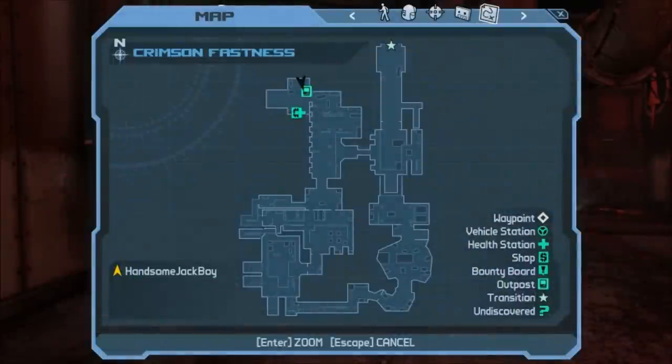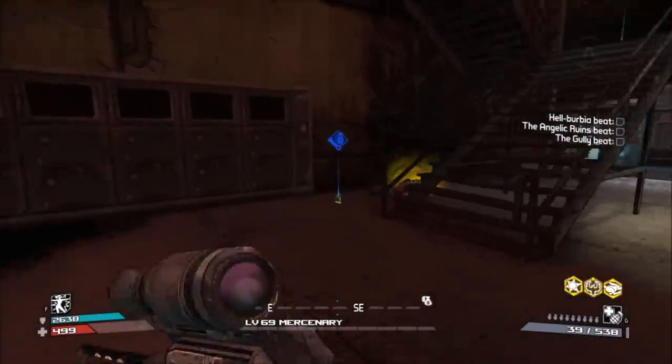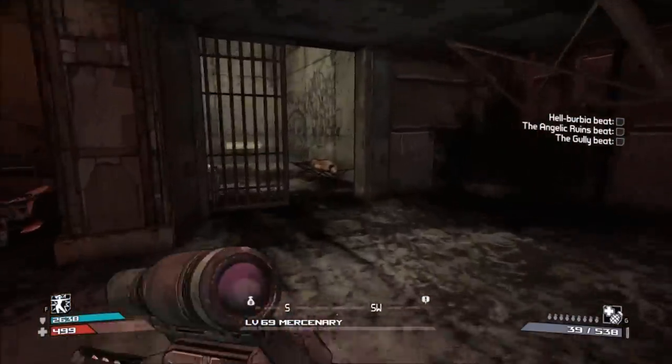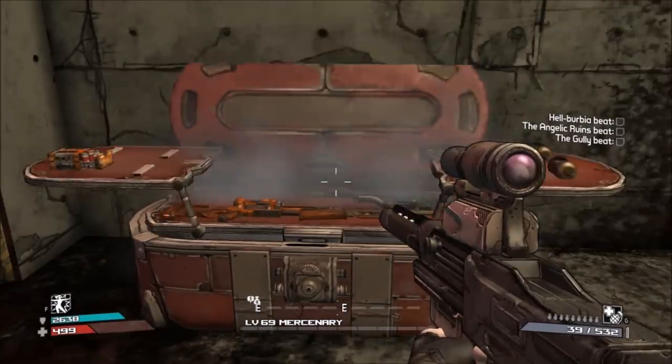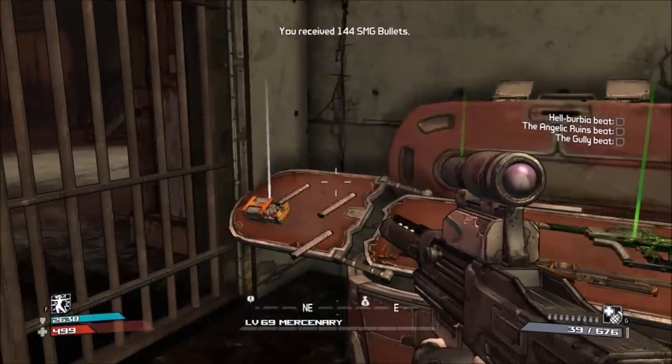Now this next chest is pretty much right below the one we just hit up. It's going to be located right there on the map. There are going to be some Lance in this area, which I recommend taking out because they might drop something pretty good — you never know. The chest is going to be located inside of this cell. This one also has a chance to not spawn, but nonetheless always check here.